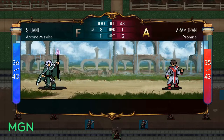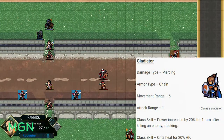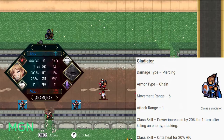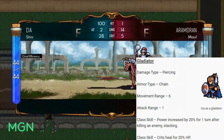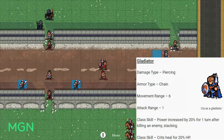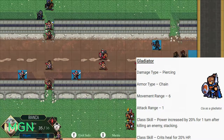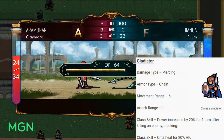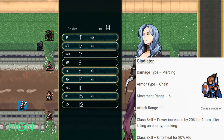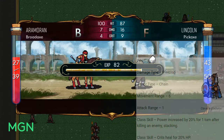The third option for rogue level 30 promotions is Gladiator. Their damage type is Piercing, armor type is Chain, movement range is 6, and attack range is 1. The first class skill is that their power is increased by 20% for one turn after killing an enemy, and that stacks — so if you get a bunch of kills in enemy phase, all of those add up. The second is that every time you get a crit, you heal for 20% of the damage dealt, which means your Gladiator is going to have full HP a lot.